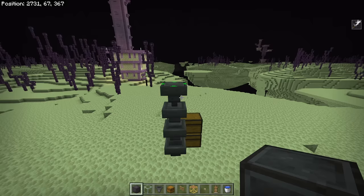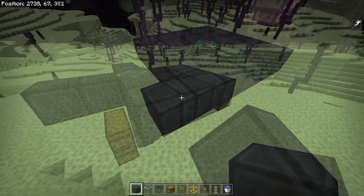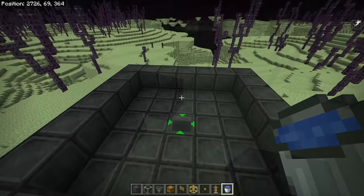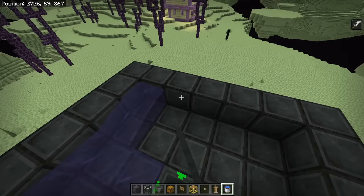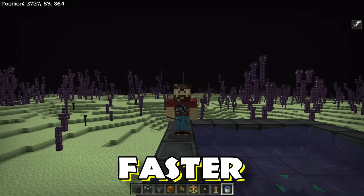Go out two blocks in each direction from the hopper and build a five-by-five platform, then put a border around it. Rather than just placing water in each corner to finish the platform, we're going to make it a little bigger with an extension — because I found a way with this easy shulker farm to make it three times faster.